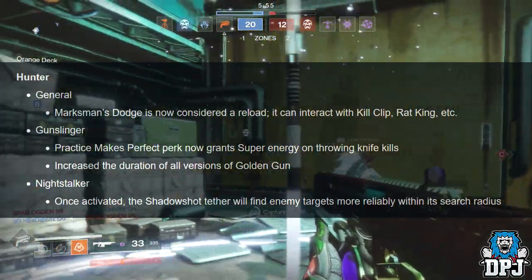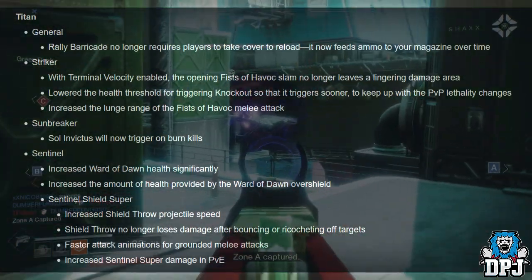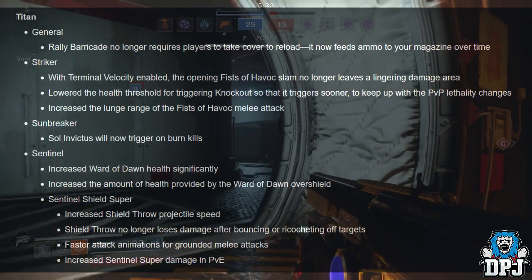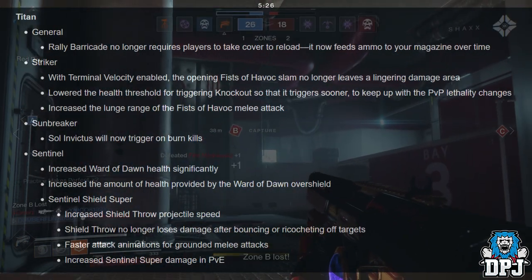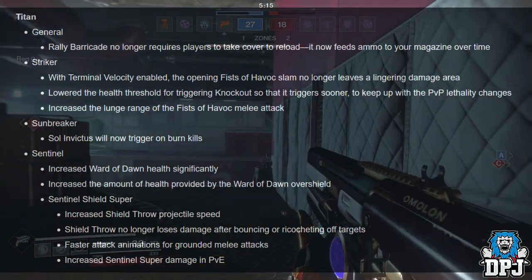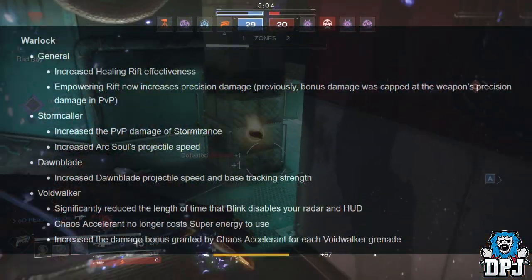Nightstalker: once activated, Shadowshot tether will find enemy targets more reliably within its search radius. Titan general: Rally Barricade no longer requires players to take cover and reload — it now feeds ammo to your magazine over time. Striker: with Terminal Velocity enabled, the opening Fist of Havoc slam no longer leaves a lingering damage area. Lowered the health threshold for triggering Knockout so it triggers sooner. Increased lunge range of the Fist of Havoc melee attack. Sunbreaker: Insurmountable Skullfort will now trigger on burn kills. Sentinel: significantly increased Wall of Dawn health and the amount of health provided by its overshield. Shield Throw projectile speed increased, no longer loses damage after bouncing. Faster attack animations for grounded melee attacks, increased Sentinel super damage in PvP.